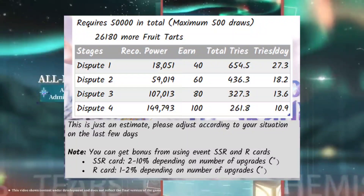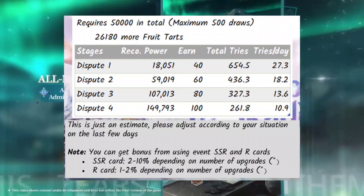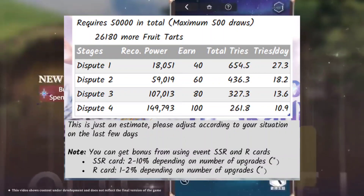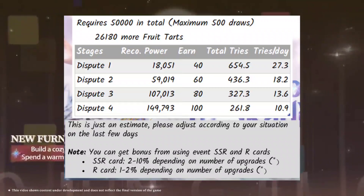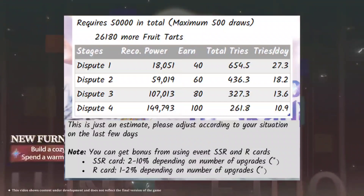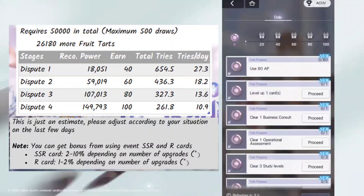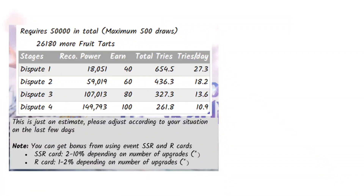If you can only do Dispute 1 and Dispute 2, I suggest giving up on maximizing this event — Dispute 2 alone needs about 18 tries, which is 360 AP a day, while free-to-play only gets 300 AP daily. If you don't want to give up, you can still spam all your AP into the event, but note that you'll lose out on materials and s-chips from Temple of Child daily and weekly tasks.